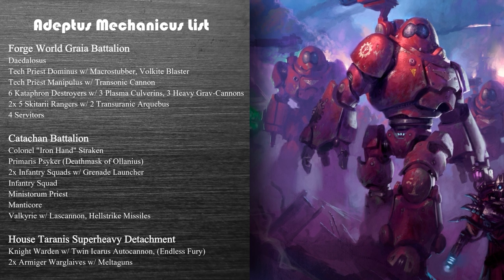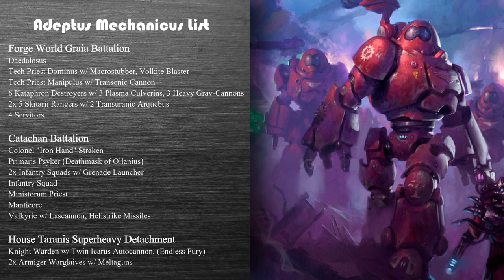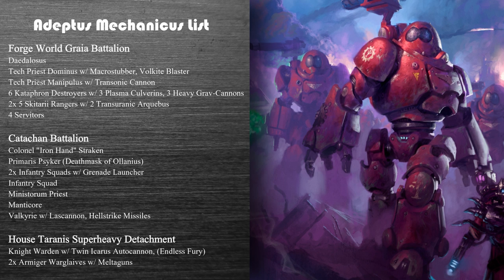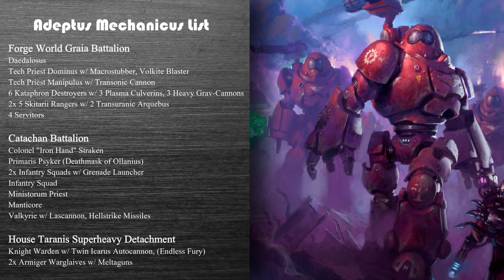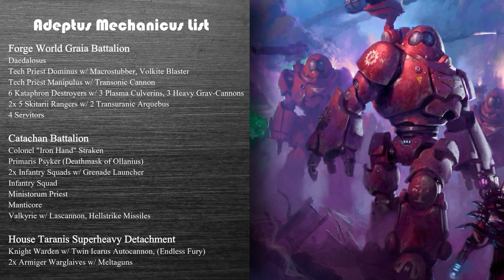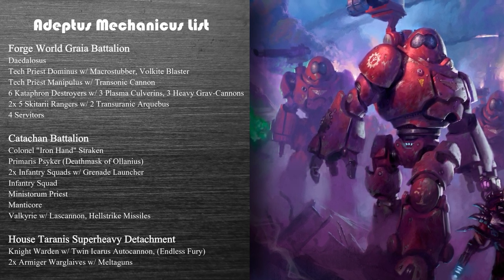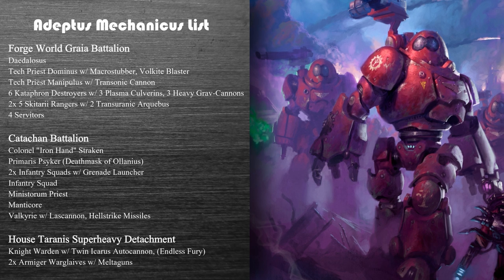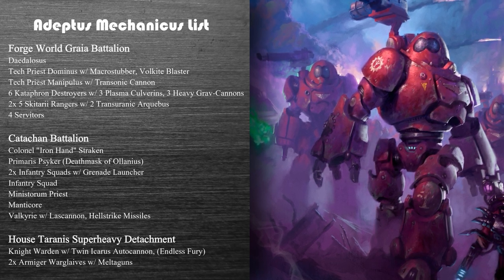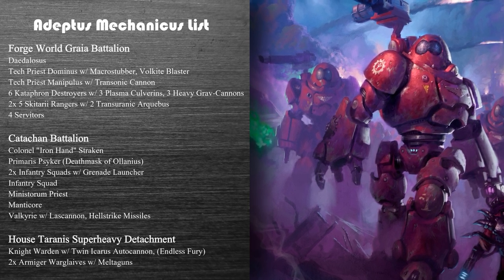The final detachment is an Imperial Knight detachment — Questor Mechanicus, House Taranis — giving a six-plus feel-no-pain against non-mortal wounds and the ability to spend three CP to potentially stand back up after being taken out in a phase. The detachment consists of two Armiger Warglaives with Melta-Lances and Meltaguns, and a Knight Warden with the Avenger Gatling Cannon upgraded to Endless Fury for extra hits, plus a chainsword and an Icarus Autocannon on its top hull gun.